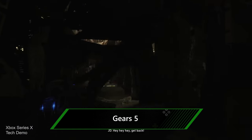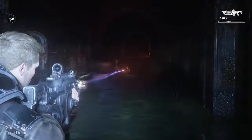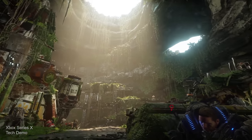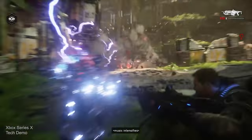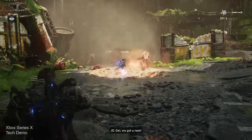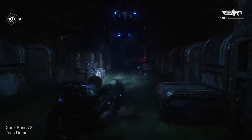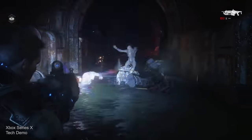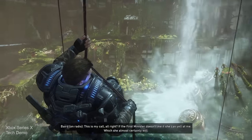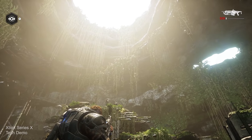Xbox Series S and X also make it totally possible to bring ray tracing to backwards-compatible games. In fact, one of the very earliest demos of Xbox Series X gameplay was Gears 5 — back in the spring, the Coalition had just done a couple of weeks' work to get it up and running on the new hardware, and the results were already remarkable. We're talking boosted frame rates, higher-res textures, speedy load times, and yes, ray tracing — specifically ray traced screen space global illumination, courtesy of Unreal Engine 4. So this is using a software-based method, but it still looks great. The Coalition managed to take a game that already looked fantastic and make it well and truly next-gen. And thanks to smart delivery, everyone who owns Gears 5 will be able to play the Xbox Series S and X-optimized version of the game at no extra charge.